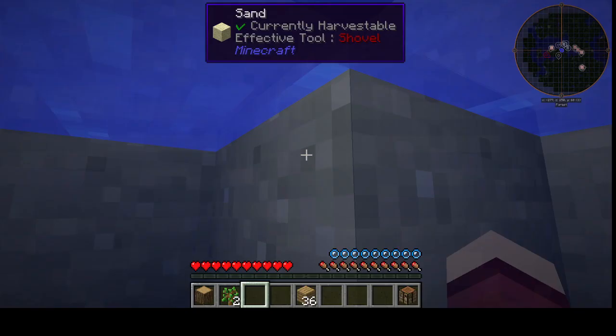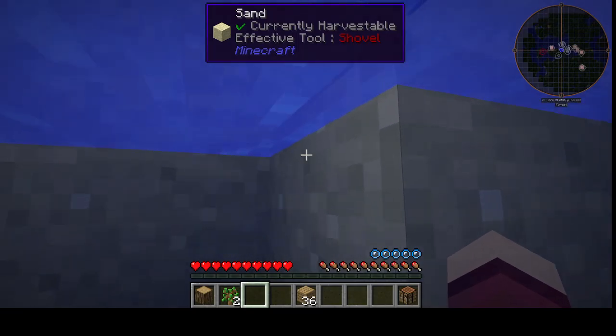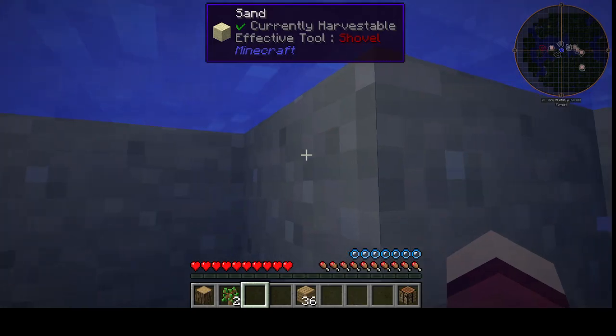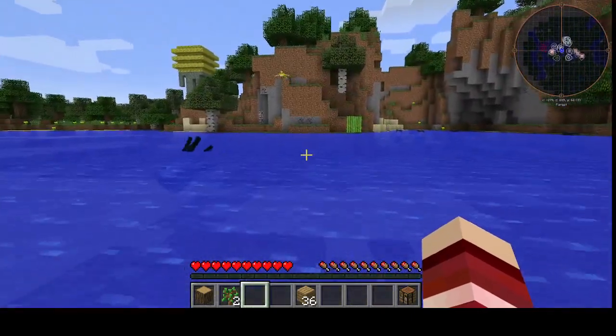There you go, W is used to move. She was doing it wrong on accident. See, look — this is how you float: you float like this, you press the spacebar to float.